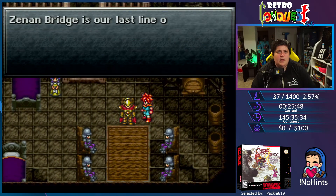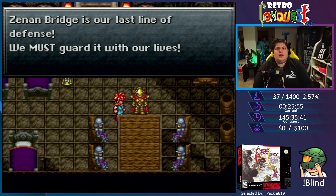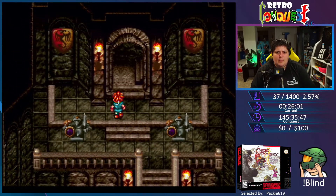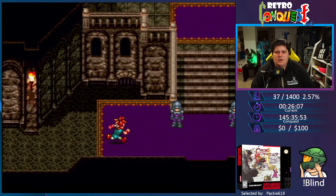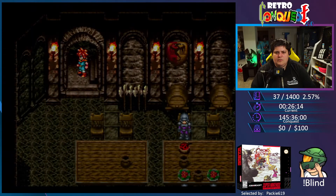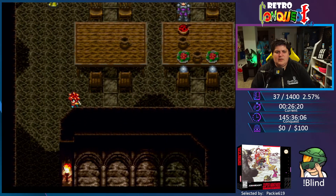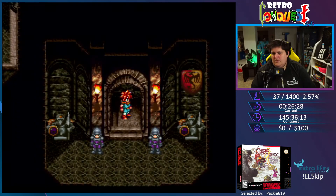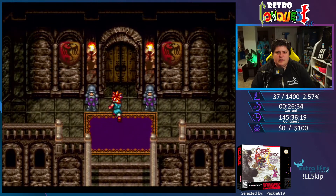Anything else down here? Is our last line of defense here to guard with our lives? You're the one who helped the queen — talk to the maid if you need to rest. When did we help the queen? Ben is just drunk and passed out. So talk back to the king, I guess? See what he says now that we've rested.